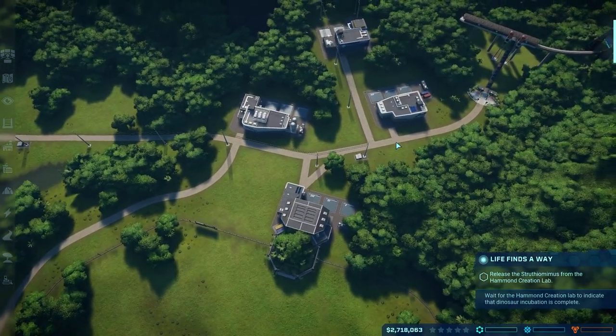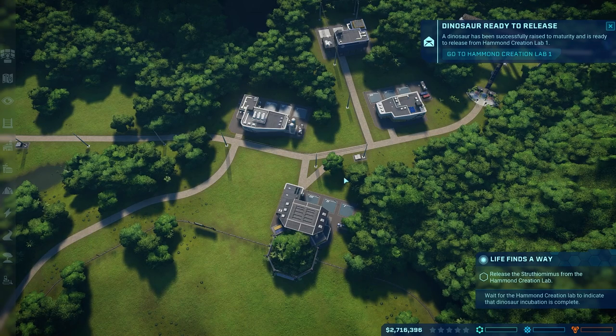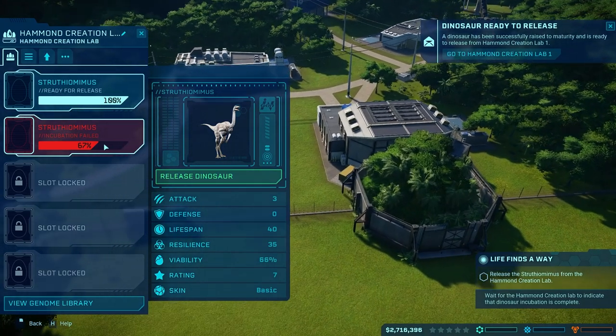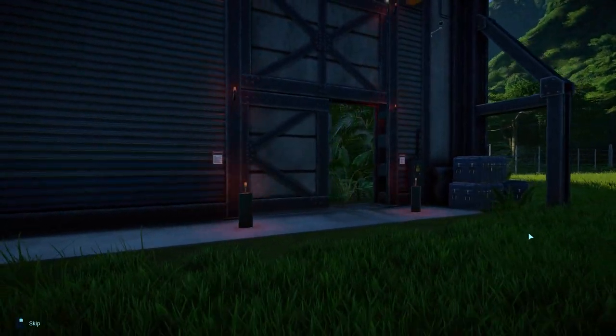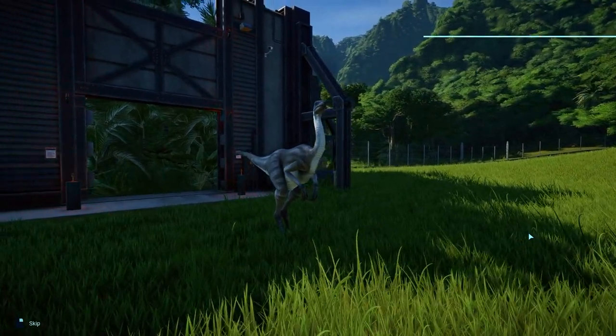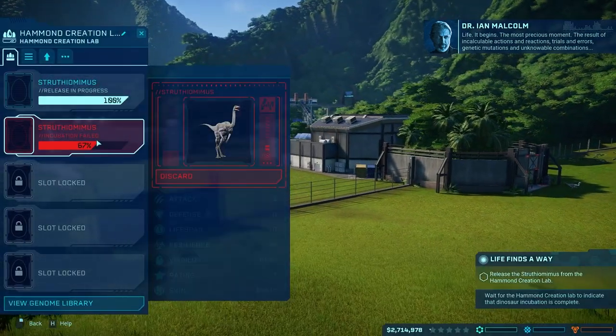That way, when you come into the park, we can have kind of a main street area with some stores and things like that happening. We are ready — the first one incubates so quickly. So here we go, our very first dinosaur to the park: a plain Jane Strithiomimus. We got our first one, fantastic.